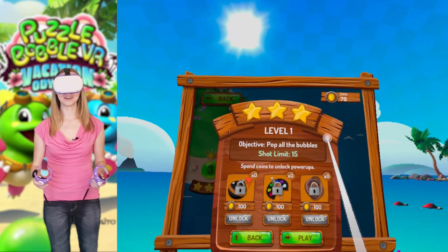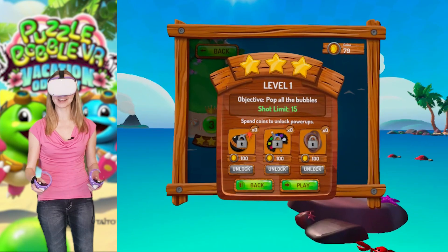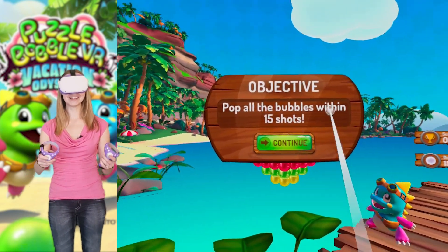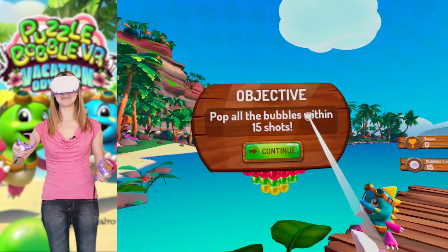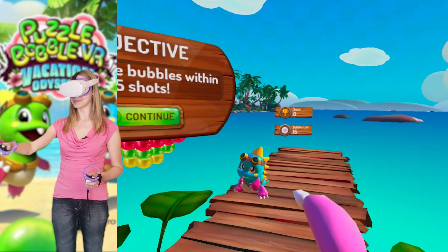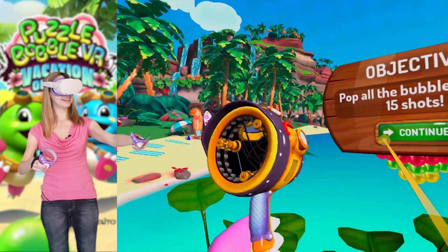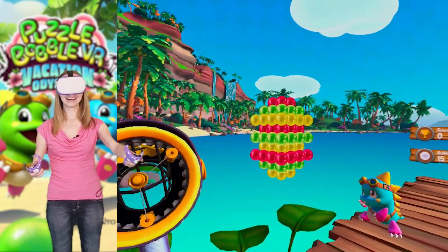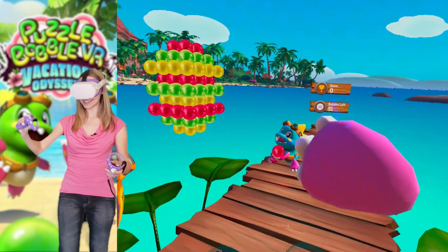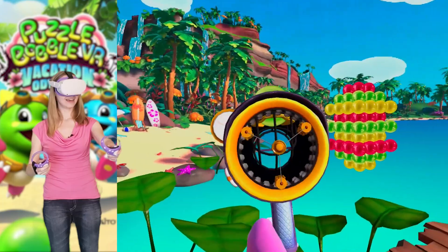Let's start with the very first level of the story - you will go level by level and it will get progressively more difficult. Every level in this game has some kind of objective, and in this one we're going to pop all the bubbles within 15 shots. We have the shots here, we have 15 bubbles left, and we have this giant cannon. Thank you little dino - we will put it right here in the cannon and shoot it.